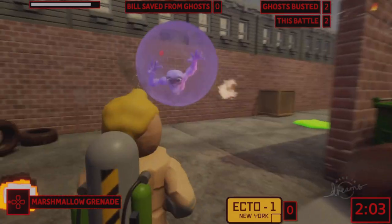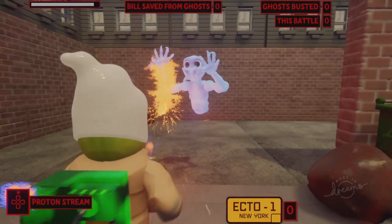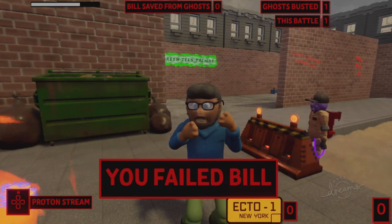Fight the paranormal in different locations and with three different game modes, such as Survival Mode, Time Mode, and Save Bill, where you keep Bill safe from a ghost attack.